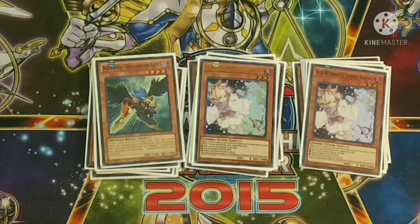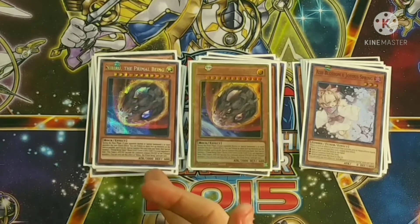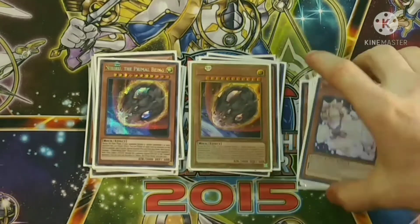For hand traps, we play two Ash Blossom because honestly Ash is one of the best hand traps in the game — just being able to stop anything involving deck-sending, special summons, or any form of adding. And two Nibiru because sometimes the deck doesn't do well and your opponent tries to blow you out, so Nibiru is your backup.